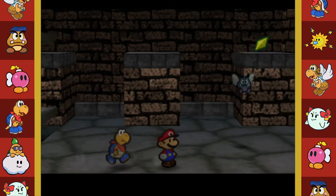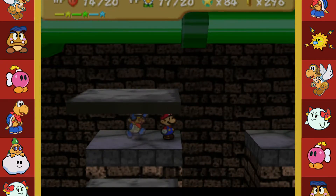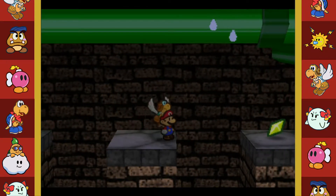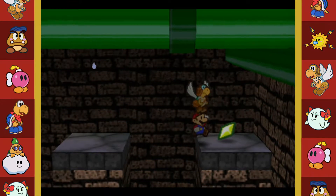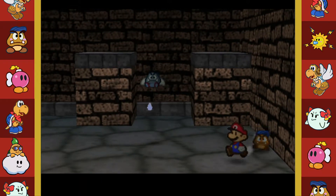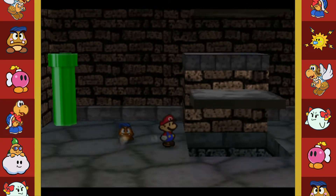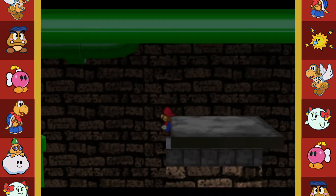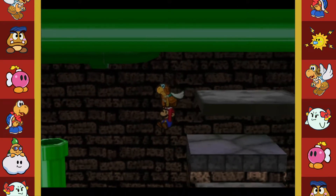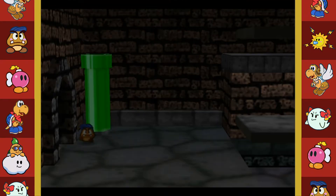There's a Star Piece - give me Paracarry! I pushed down and opened stupid items. Let's get back with Goombario. Nothing else over here - oh there is a pipe! I don't think I can reach that with Paracarry, let's try. Nah, no way I can reach that. Man that is so annoying!